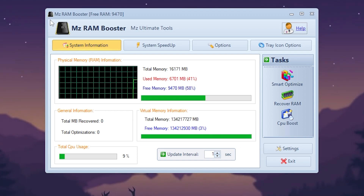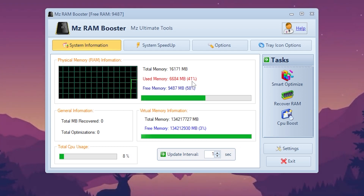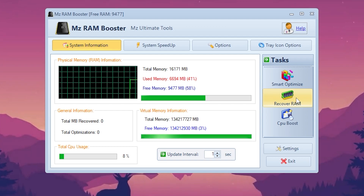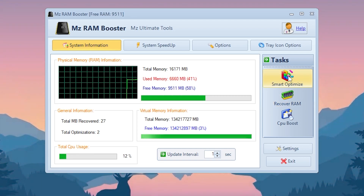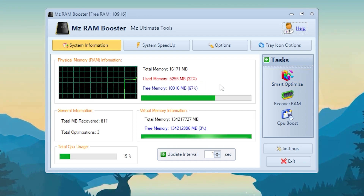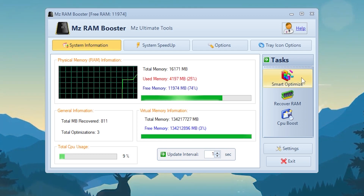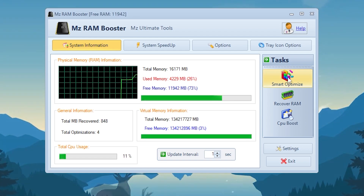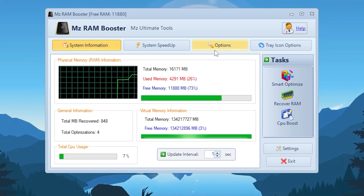Once you install .NET Framework 3.5, you'll get the MZ RAM Booster interface. Here you can see your free memory and used memory. Click the 'Recover RAM' button to clear your RAM. Then click 'Smart Optimize' — you'll see a lot of RAM is now free, around two or three GB. You can use this option again and again while gaming to keep your RAM optimized for best performance.